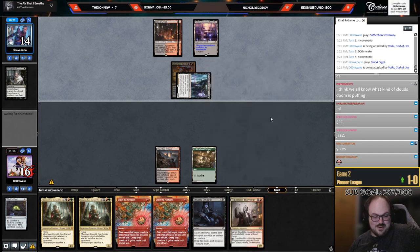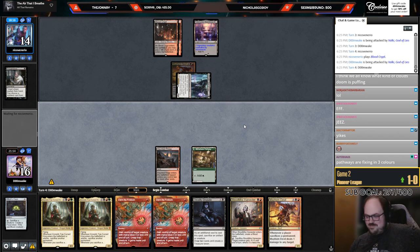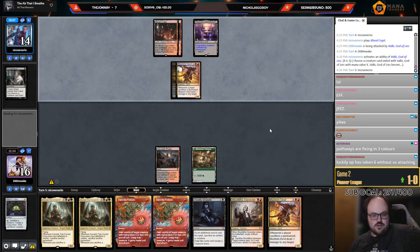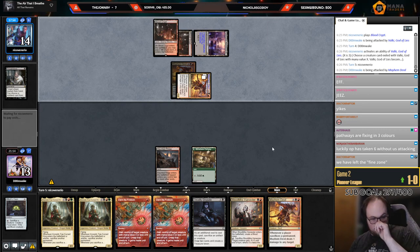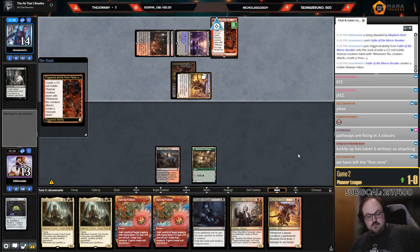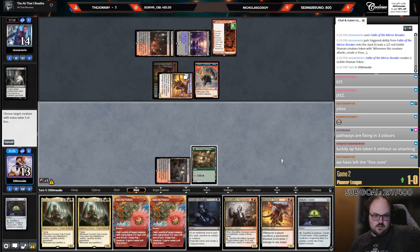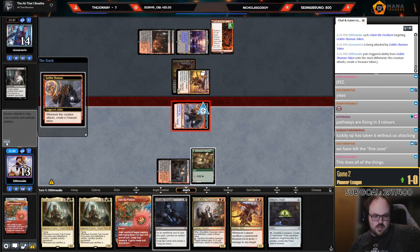I thought it was fine — forgot about that card. So it's no longer fine. Pathways are free. Why did they Shock? They have another Takenuma — oh right, they're just going to do that. Land still does it. I've left the fine zone, but they're not doing a whole lot over there. It's probably a Fable. Come on, land — 23 lands in the deck. Oh, that's actually cracked. That's nuts.